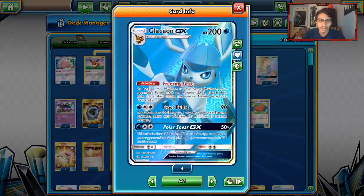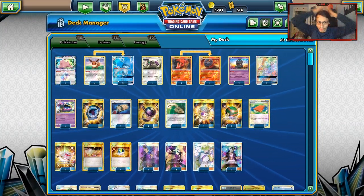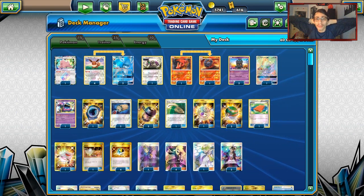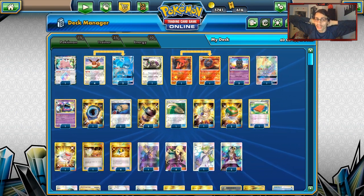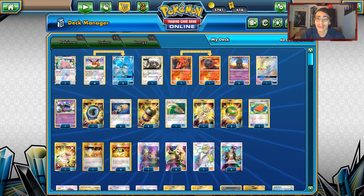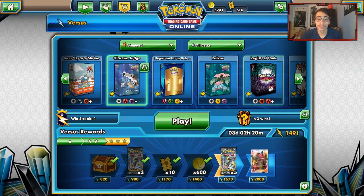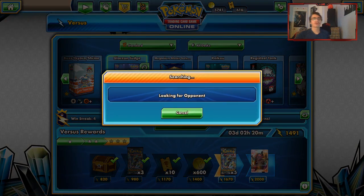Our strategy is to get a Glaceon up on our first turn, lock our opponent from doing Lele or Zoroark, Judge them to a four-card hand, and just hope we disrupt them long enough to sweep with Glaceons. That's the strategy of the deck. Let's go get some games on PTCGO and see the deck in action — we'll see if we get some quick concedes.